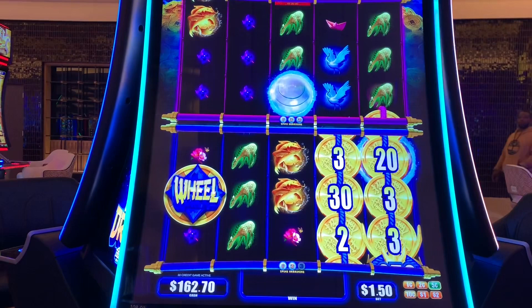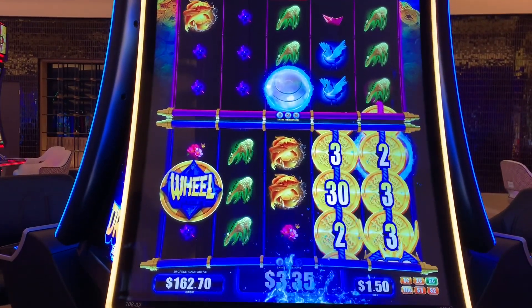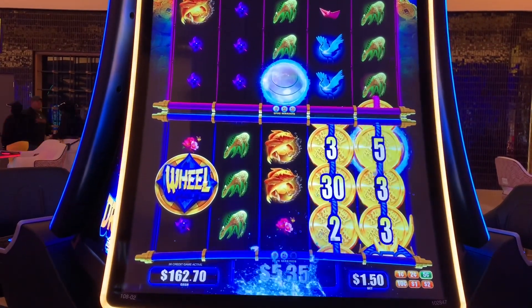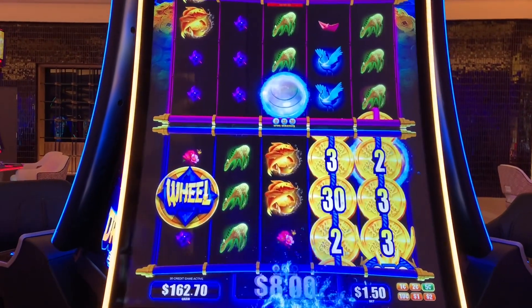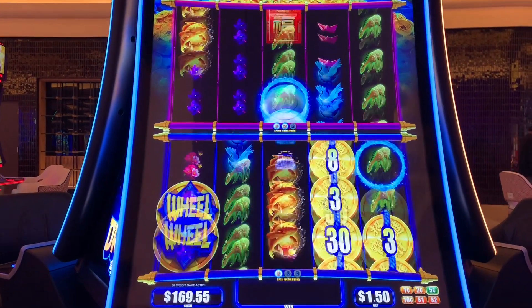Wheel, let's see that. A little faster on the dragon pays. Like that. Prizes are chintzy, I don't like that. $8.35. All right. Still heading the right way.